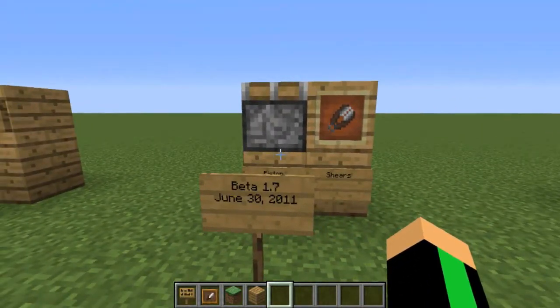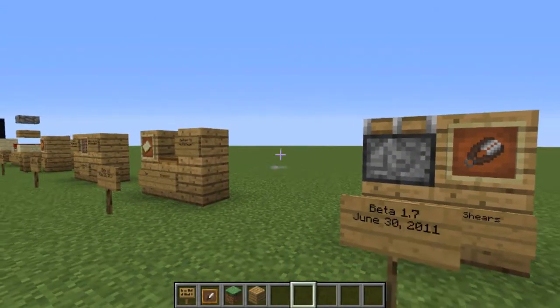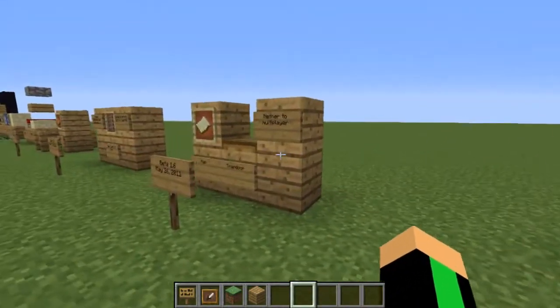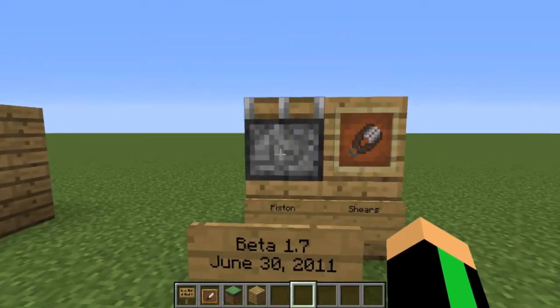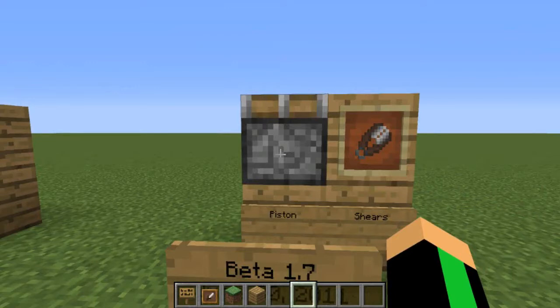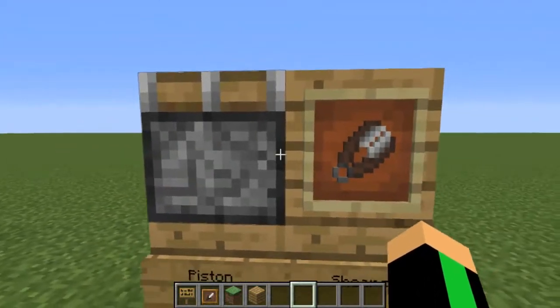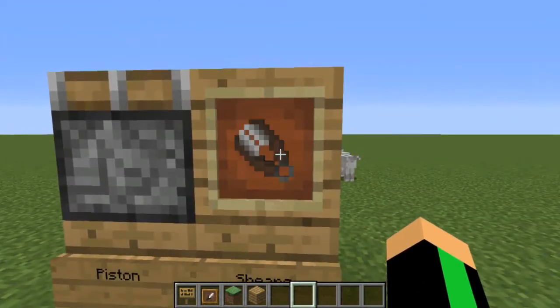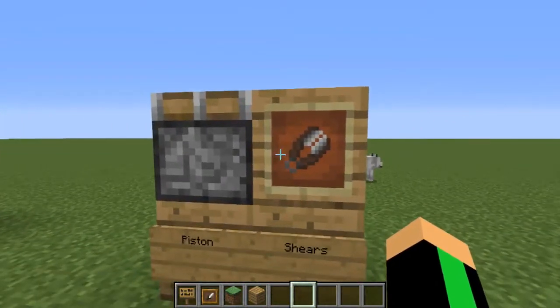Let's go on to Beta 1.7, which was released on June 30th of 2011. Just added in Pistons and Shears. Pistons push blocks — another Redstone thing. And Shears — now you can shear leaves and sheep. Instead of punching or killing a sheep to get wool, you can now just shear the sheep with shears. You don't have to kill the sheep anymore.